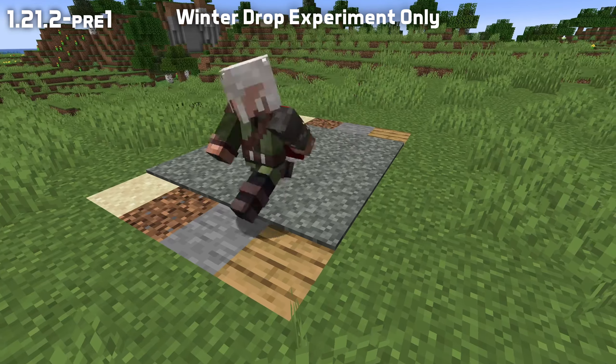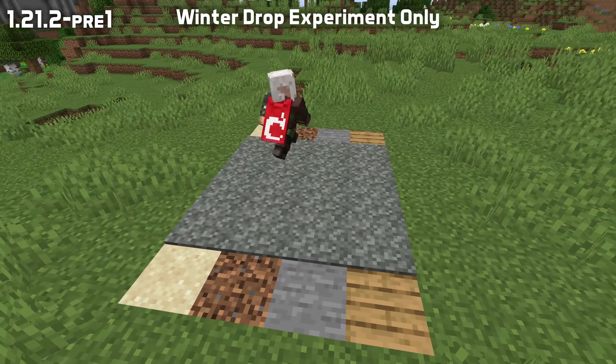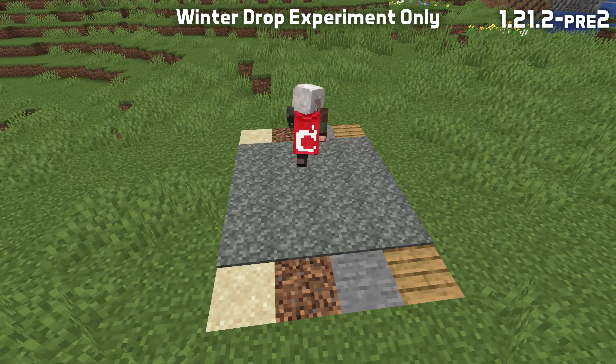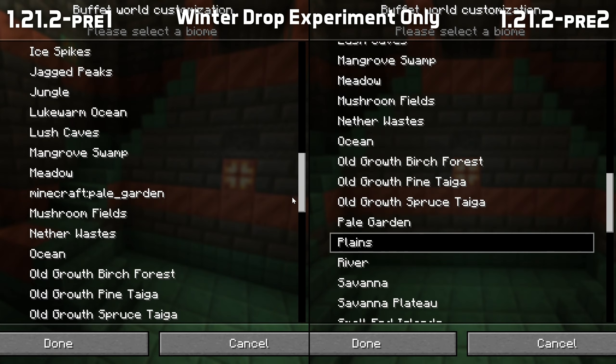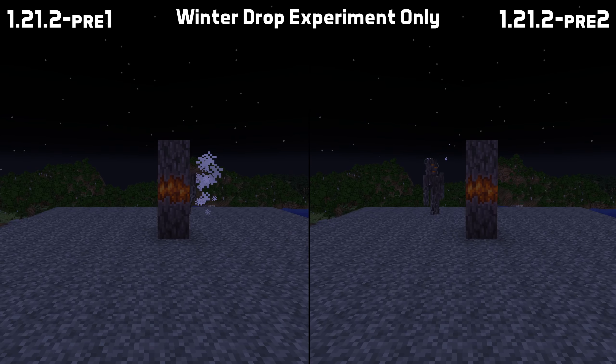Pale Moss Carpet now also plays the right step sound when walking on it. Some missing translations for Winter Drop features have been added and particles from the creaking spawning are now displayed in the right place.